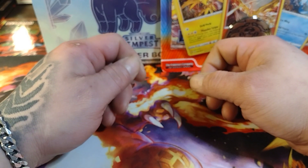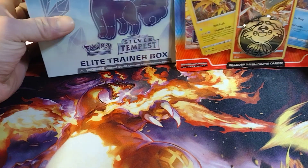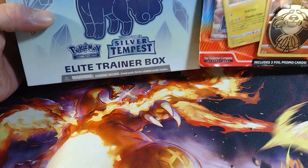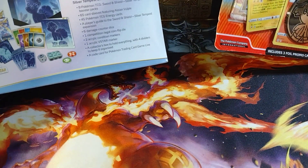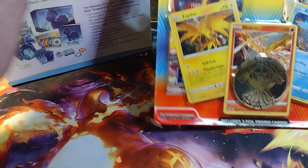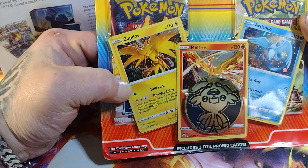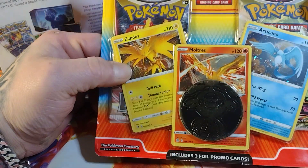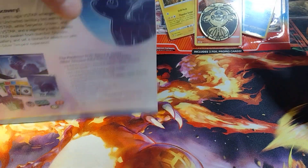What's up everybody, this is Ask the Card Junkie. Today we got a couple things to open up — an ETB of Silver Tempest with eight packs in there, and a couple-pack blister with the Moltres, Articuno, and Zapdos promo cards on there. Let's save that for the end and jump into the Silver Tempest.